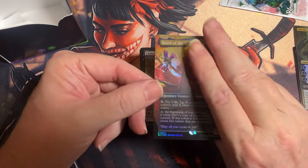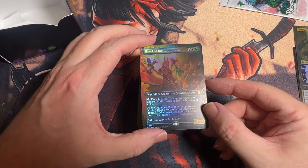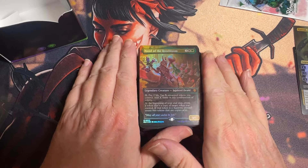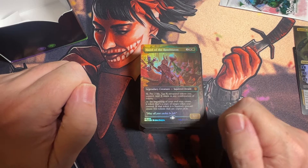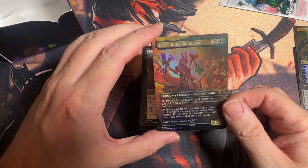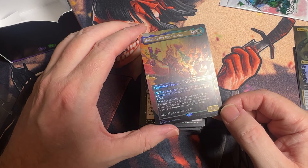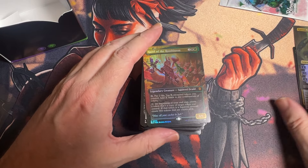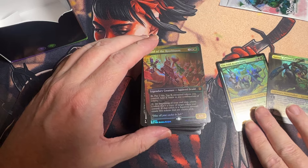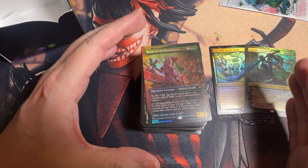I am very impressed with this. I love the full art foil. I noticed they did not put an etched thick card in here, because I've been trying to figure out — if you're not allowed to have non-playable cards as your commander, why do they keep making those super thick cards that technically couldn't go back in your deck without being marked?